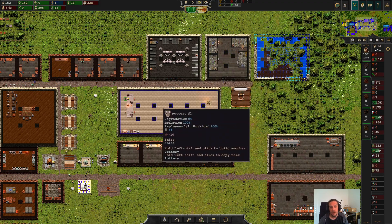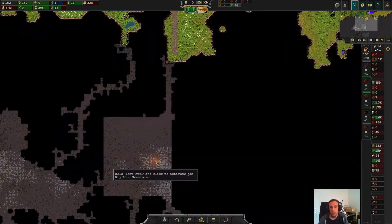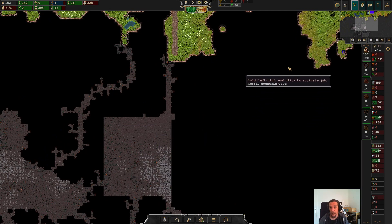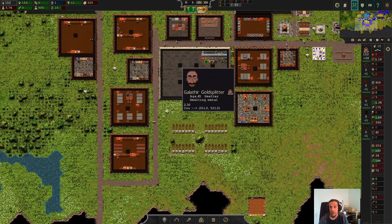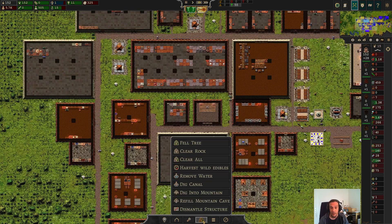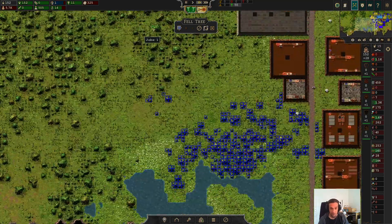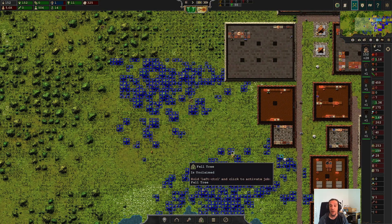Next episode we're going to dive into the mountain and finally get started with mining. With all the people I have available now at the city, it's time to put up a sustainable source of these materials — because it's about time. See you guys there and have a good one!